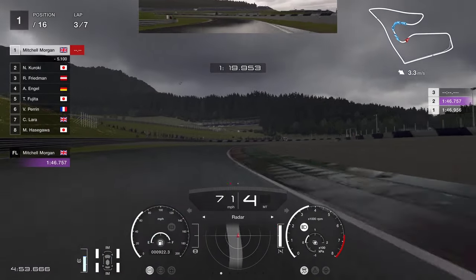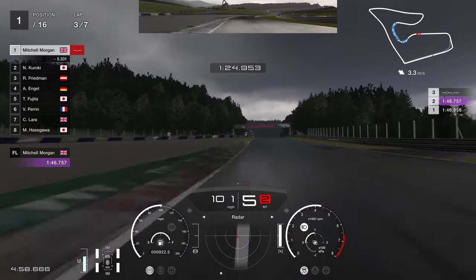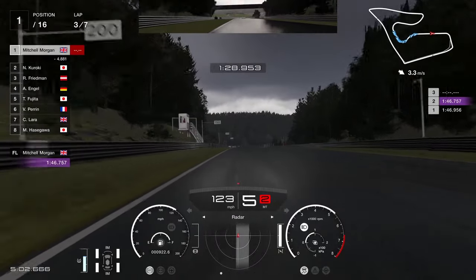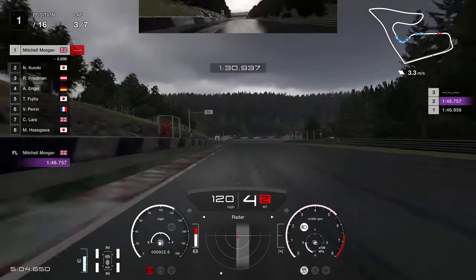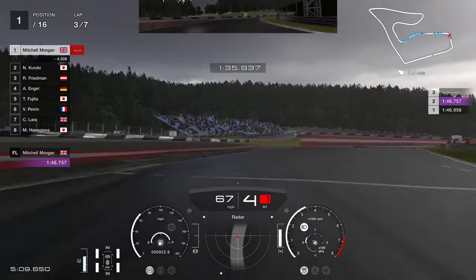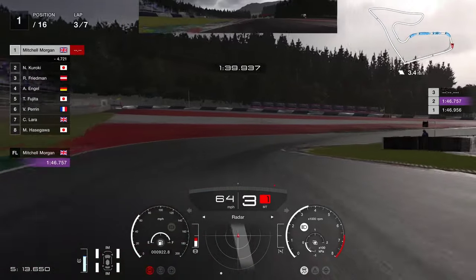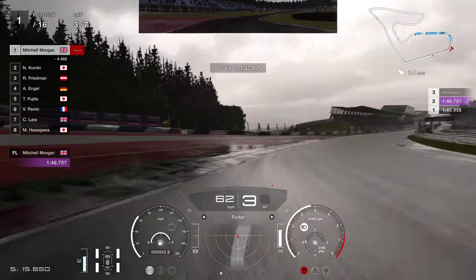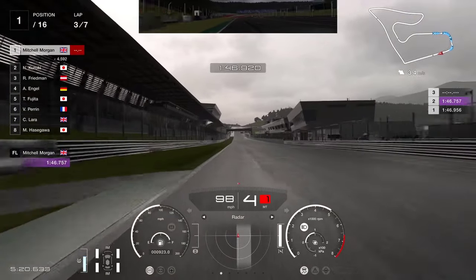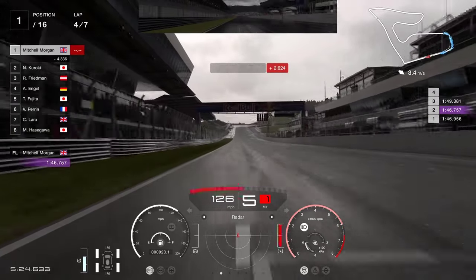Ideally we'd like to maintain that five second gap or even build it if we can. Braking at the 100 metre board — hard on the brakes in a straight line, come off the brakes slowly as you're turning. Use that trail braking where you can. Easy on with the accelerator, up through the gears quickly. That's four of seven.